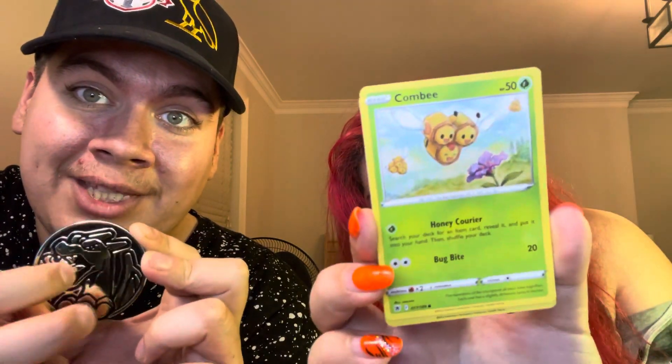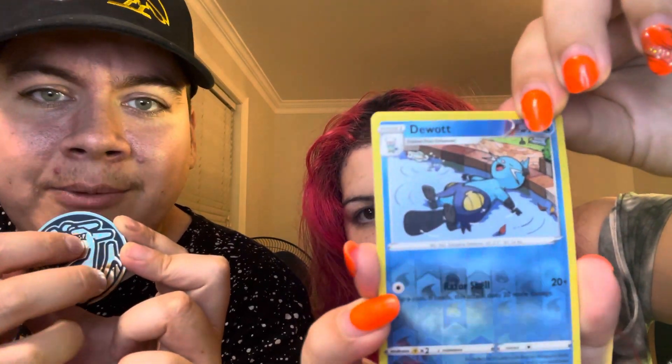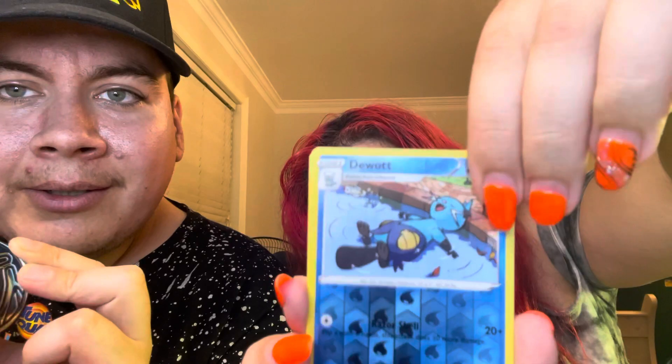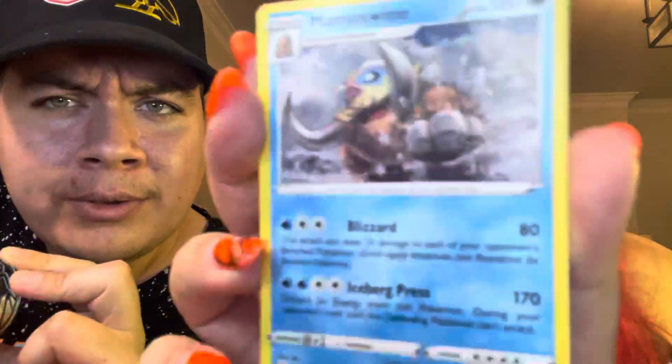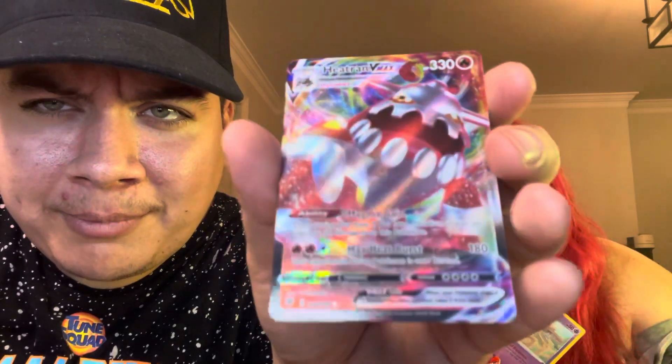I don't know about that card. What do you want me to call you? Combee. Hat — our first holo. Did we get a good pull? Show it on camera and lift it slowly. No, nothing — sorry. Okay, what was it? It's Snorunt — its evolved form, Snorunt.